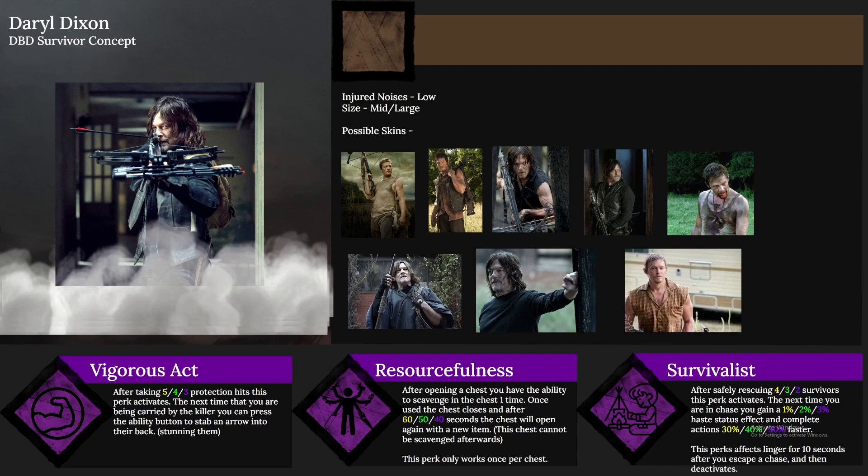Daryl's third perk is Survivalist. After safely rescuing four, three, or two survivors, this perk activates. The next time you're in a chase, you gain a 1, 2, or 3 percent haste status effect and complete actions 30, 40, or 50 percent faster. This effect lingers for 10 seconds after escaping a chase, then deactivates. The action speeds affected include vaulting, going to a locker, repairing, and working on totems.